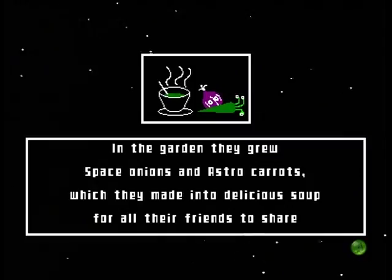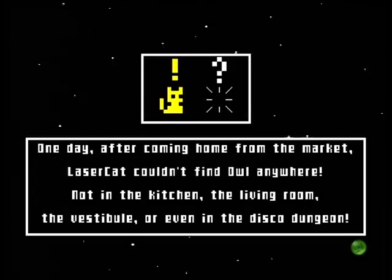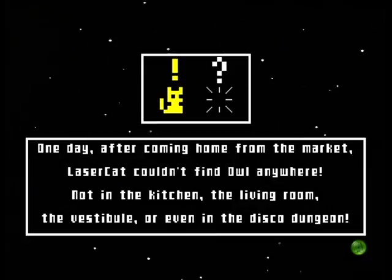In the garden, they grew space onions and astro carrots, which they made into delicious soup for all their friends to share. One day, after coming home from the market, Laser Cat couldn't find Owl anywhere — not in the kitchen, the living room, the vestibule, or even the disco dungeon.